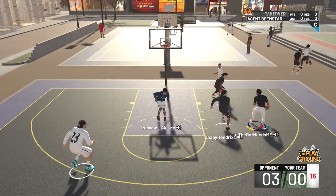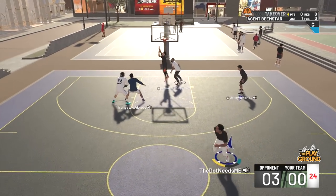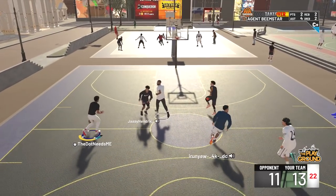I told you guys I was going to create myself a pro-am build. All my builds so far have been point guards or shooting guards — this is my first small forward build. The build itself is shot creator primary and driving and finishing secondary. I was very skeptical at first, so let me walk you through the process of why I began believing in this build.